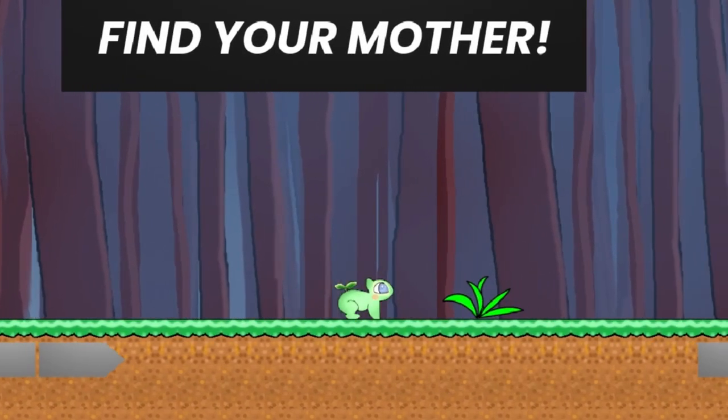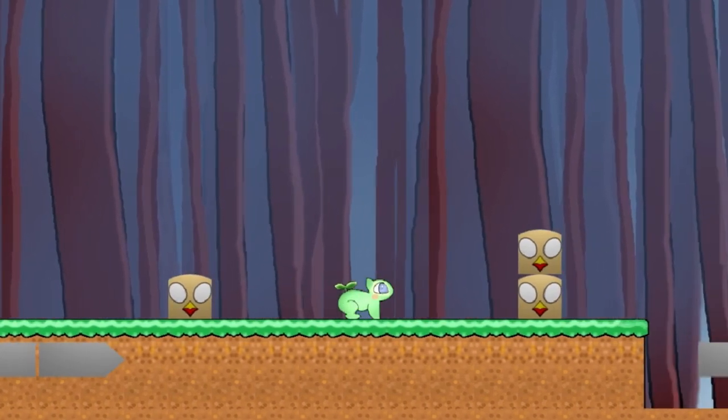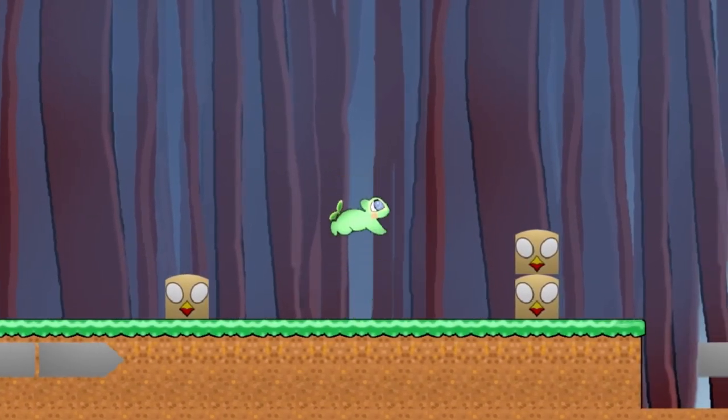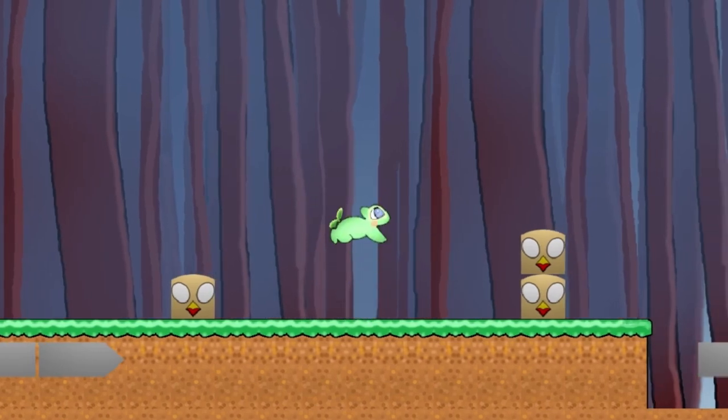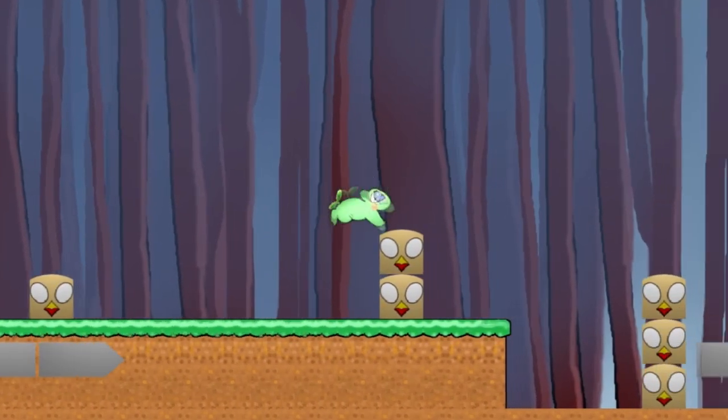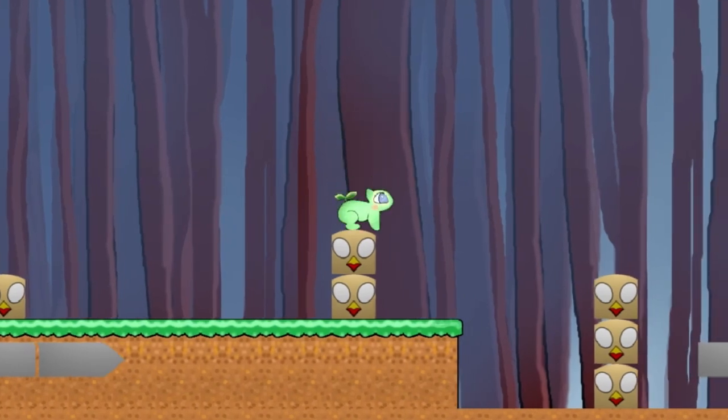But after running ahead for a bit, he finds himself stuck between these weird-looking block obstacles. The reason for their existence was to prevent Bambasor from going ahead and getting lost in the forest when he was just a little child. But now he has grown up, so he can jump over them easy.